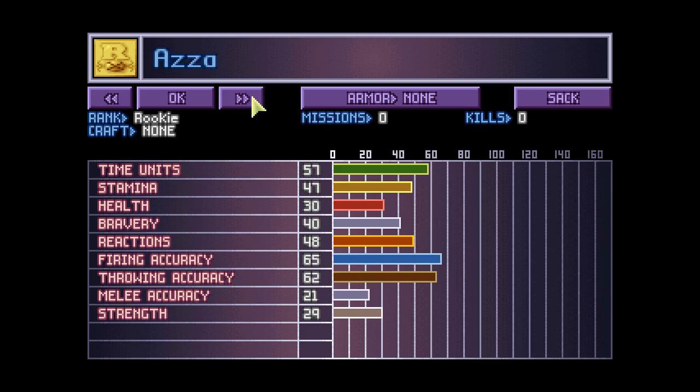Number 52 is Azza — decent bravery, decent reactions, very decent firing accuracy, quite strong, nice time units — a very good soldier as well. And last but not least, number 53 is Mr. Quiet: good time units, bravery is okay, excellent reactions, firing accuracy could be a lot better but we'll improve that. Not that strong, but that's the easiest skill to improve.